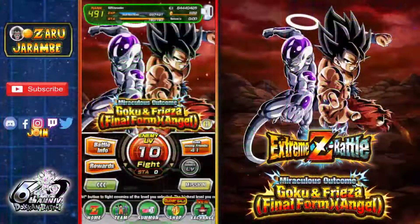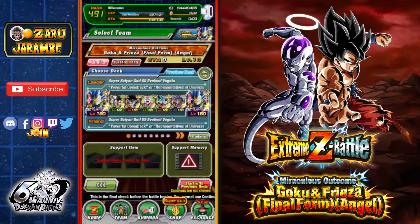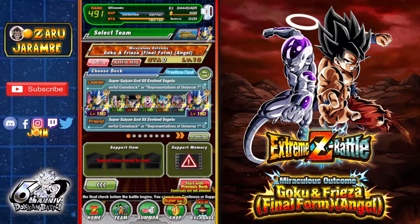Let's hop over to Dokkan Battle and look at the team. I like to bring in the LR Super Saiyan Blue Evolution Vegeta as lead because he's an LR and in type for Universe Survival Saga, and he helps out quite a bit. He runs the Representative of Universe 7 leader skill but also Powerful Comeback, which TEQ Jiren benefits from. If you don't have all of these units you can swap them out, bring different LRs, or run LR Frieza/Goku as the lead for that 177% buff — just make sure you have all Representatives of Universe 7 category allies.